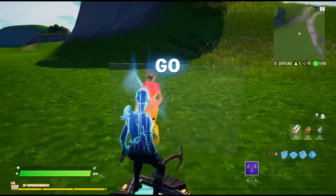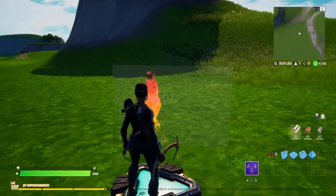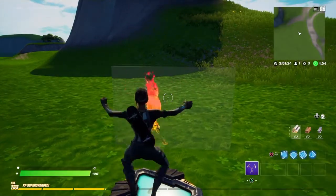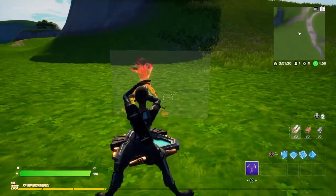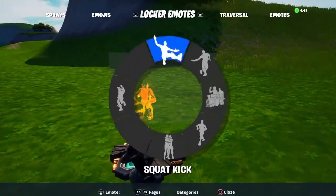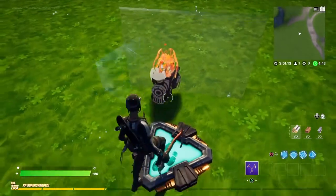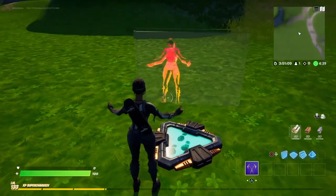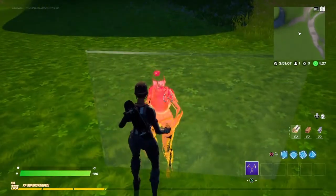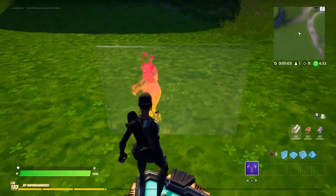Do an emote and it's gonna be copying you. Sometimes it glitches out, but you see it copies you so it looks like a mirror. If you do emotes it copies them, and it continues after you stop. Even emotes like the hug — technically it works.